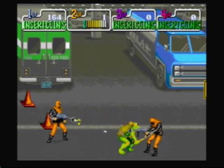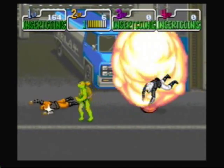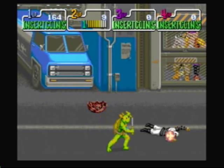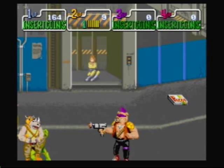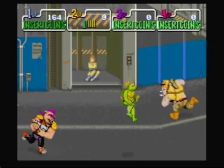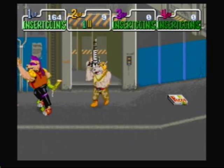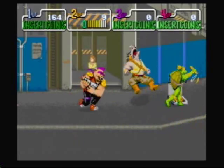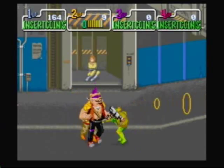Cowabunga! Alright Michelangelo, show them what you got — go kick some ass. Sure thing dude, this is totally gnarly. After we face these last two foot soldiers, we'll face our fourth bosses: Bebop and Rocksteady together. Pizza time! This is probably the hardest boss fight in this entire game. You can try to use the same tactics as before, but it's just so hard — they gang up on you. Once you start beating one up just a little bit, here comes the other one to beat your ass.